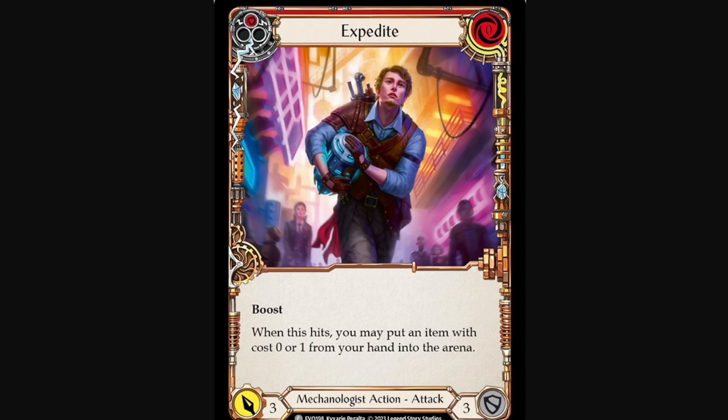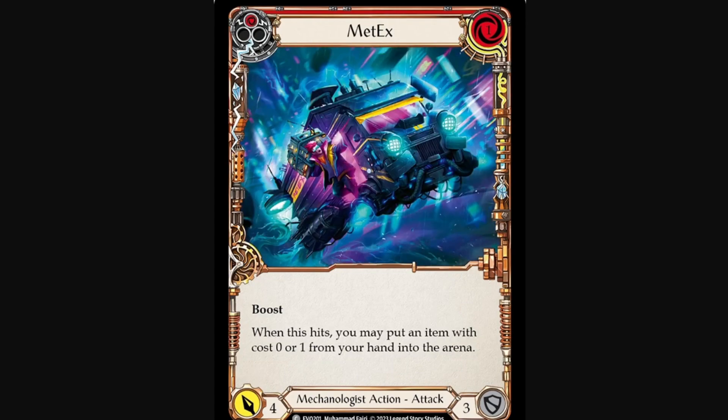Moving onward to Expedite — that's a red costing 0, attacks for 3, and defends for 3. It has boost, and when this hits, you may put an item that costs 0 or 1 from your hand into the arena. Bear in mind, it says when this hits — it doesn't have to hit a hero, so this is useful against ally hits. And then we have the next card, which is basically the same — pretty much the same as Medics, just costs 1 and attacks for 4, which is a breakpoint, which is always better, but of course costs a bit more, defends for 3, and does the exact same thing. And again, it doesn't have to hit a hero.